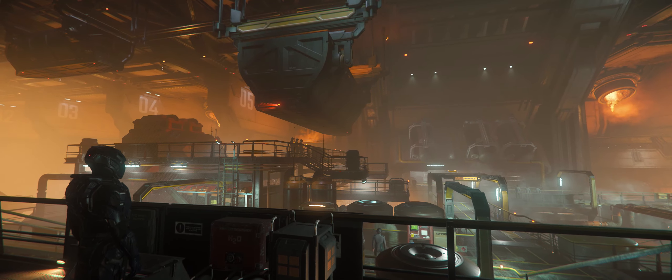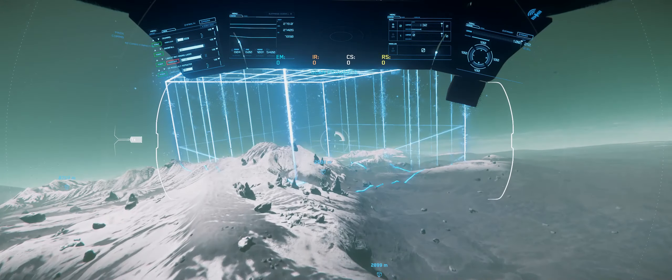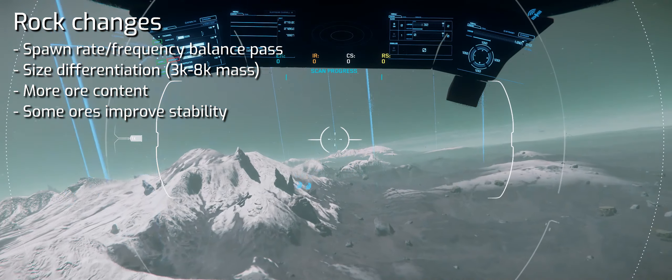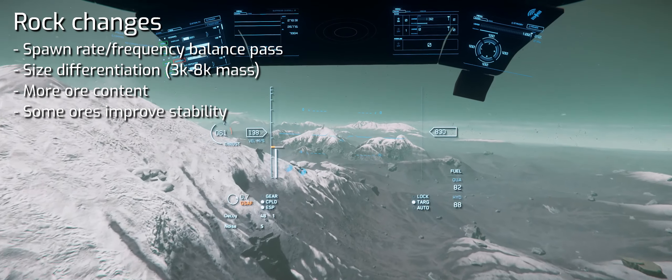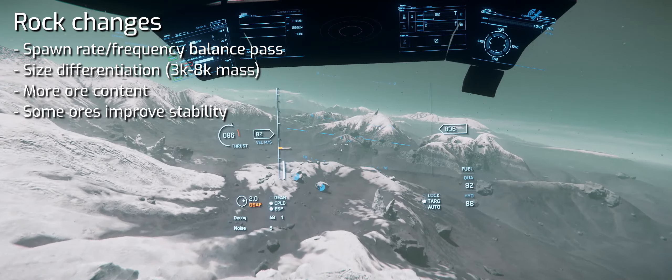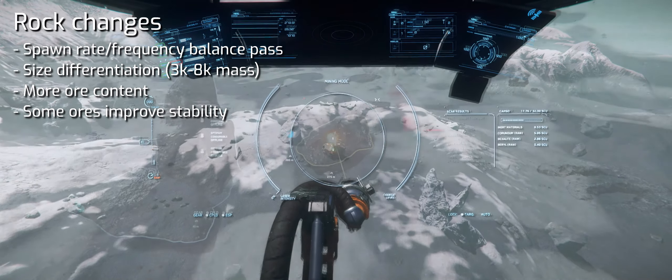Let me start from the ground up, and I mean that literally. One of the major changes to the existing mechanics is a balance pass on mineable rocks. The contents of all rocks change — rocks tend to contain more ore, and more valuable ores are more common than before. Along with that, less valuable ores improve stability, which makes them useful when mining rocks with high concentrations of valuable ore, which tend to be unstable.